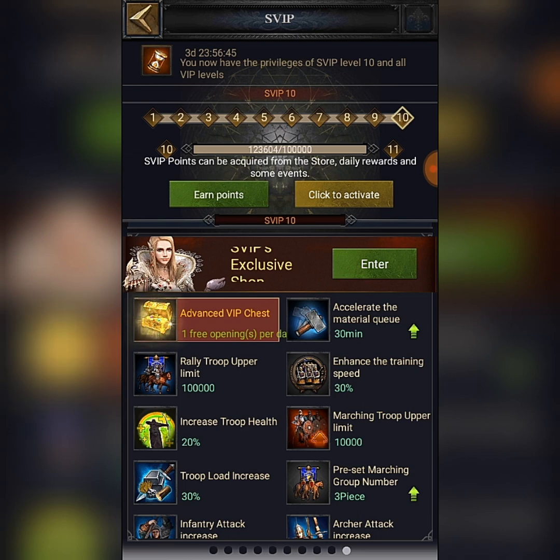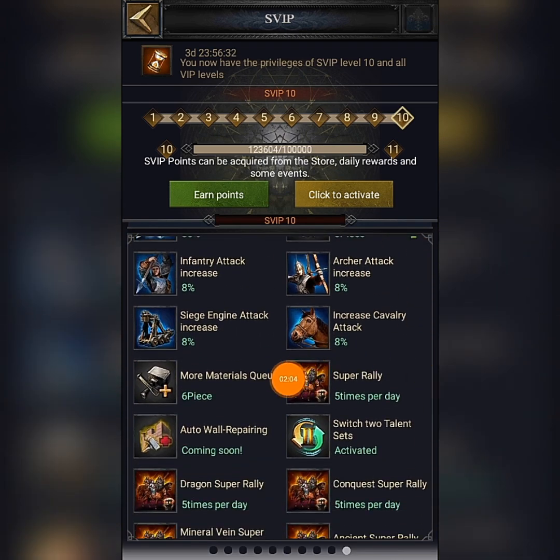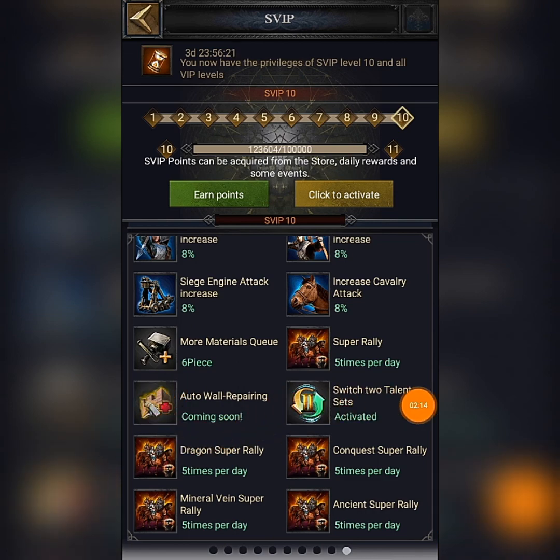Some of the buffs include: 30 minutes training speed, extra rally capacity, extra accelerate material, marching group limit increase, health, attack, defense, super rally 5 times a day, switch talents, dragon super rally, mineral vein, ancient conquest, and auto wall repairing — coming soon. As you can see, all the buffs are listed here.